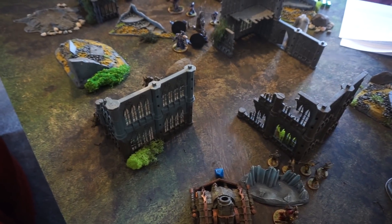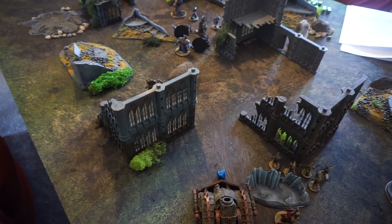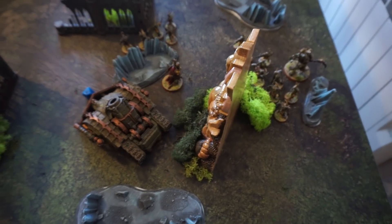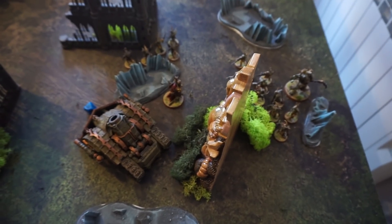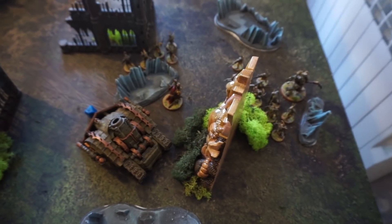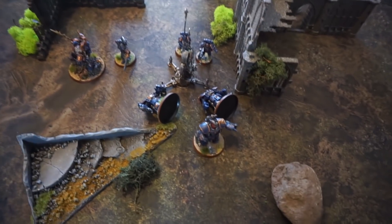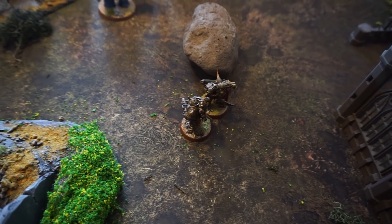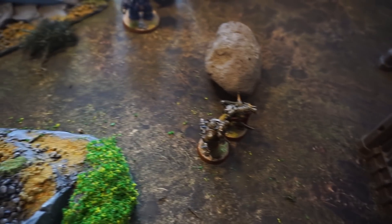End of Death Guard turn 4. They did a little bit of work with what little they had left — mostly the Plague Burst Crawler. The Storm Talon was destroyed, not by going into hover mode, but by Typhus casting a normal Smite that finished off its remaining wounds. Two Centurions — one that was already on one wound and one fresh one — died to the full barrage from the Plague Burst Crawler. The two surviving Plague Marines snuck around from behind the boulder.